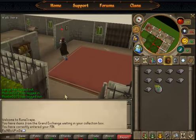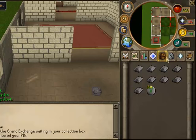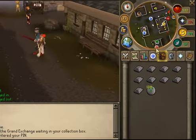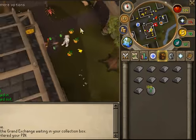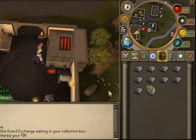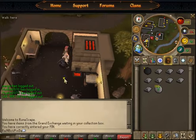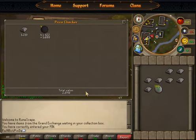What you do is you go to Edgeville or another place with a furnace. You can go by house teleport or with the glory — or to Ardougne, I don't know how to say it. But you can just make some cannonballs out of them, or you can just straight sell them in the GE.